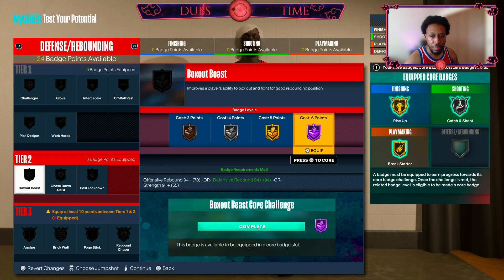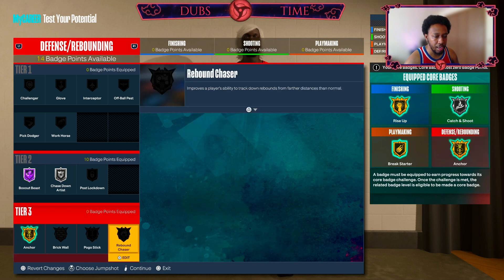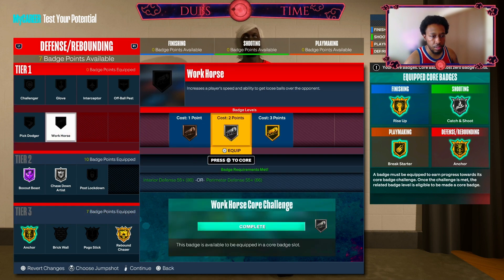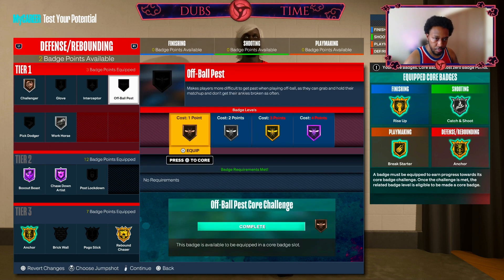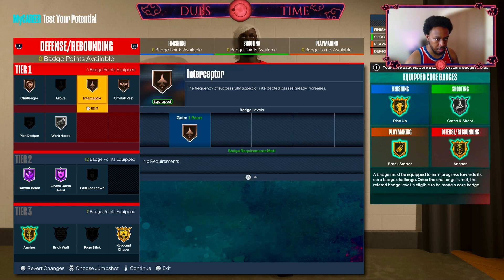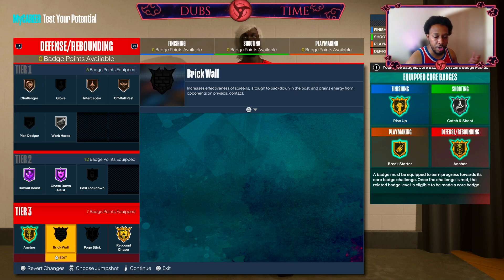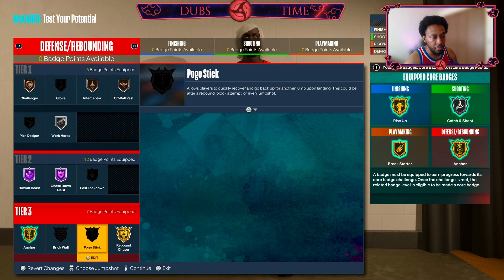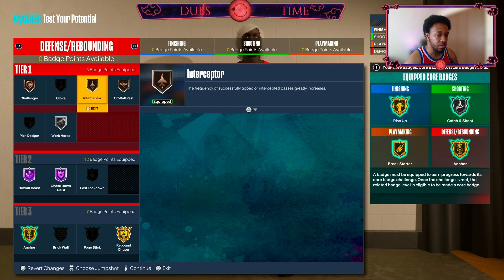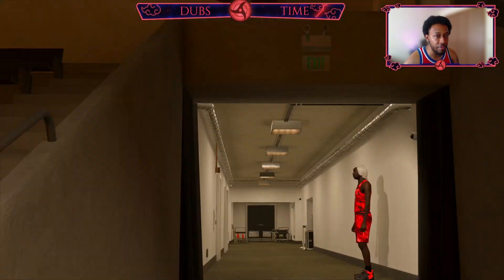Defense — obviously hall of fame here, silver there, gold anchor, core that obviously. Gold rebound chaser, hall of fame box out beast. So you got the perfect amount of defense as well. If you really want to, you can offload all your extra badge points into defense and get brick wall — you get that on bronze. With the core badge pattern you can go ahead and core both of these, get all your badge points back, and do a brick wall. You're going to have the perfect amount of badges on this build. For a Victor build, this is perfect stat-wise. The glitchiness that everyone's trying to achieve, plus it's a catfish build — it says interior finisher and you're going to be able to shoot the rock at a high clip.